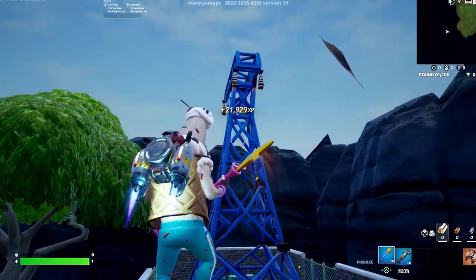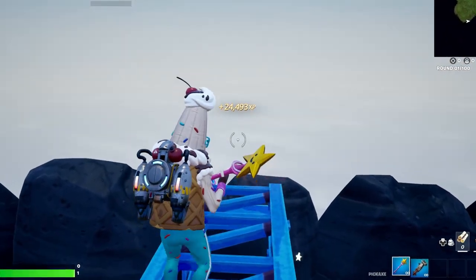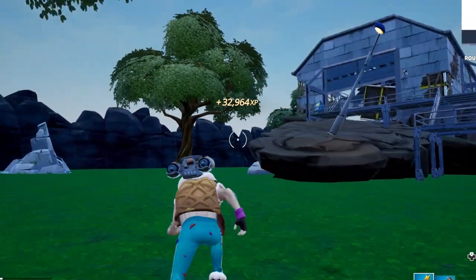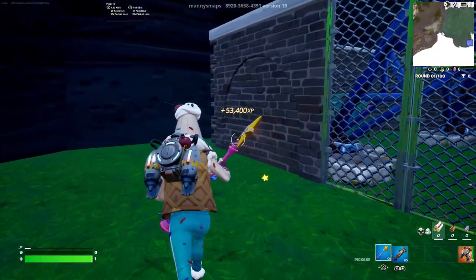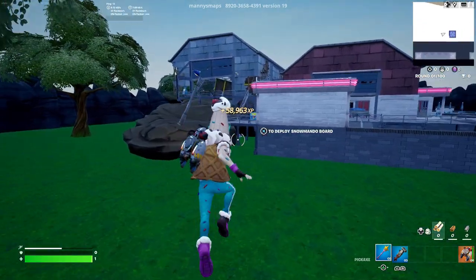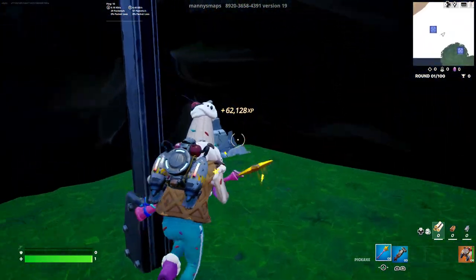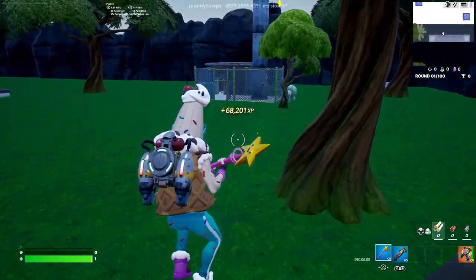Jetpack all the way to the very top of the pylon and there will be an XP button waiting for you up there. We then have another XP button all the way at the back left pylon — come to the very back left and there will be a secret XP button on this corner. Finally, go straight in front of you to this little random rock and there should be another XP button there to claim.